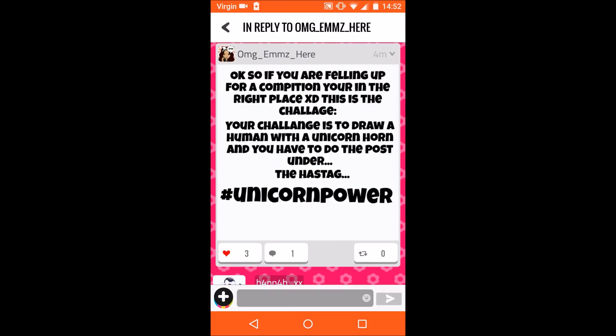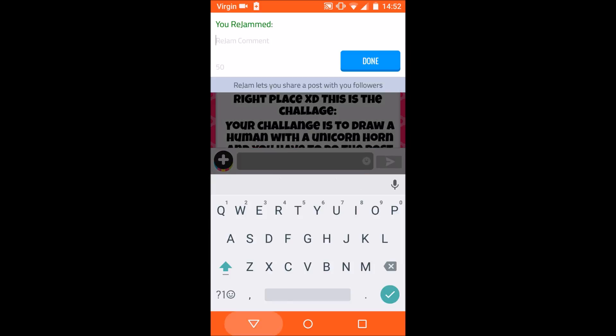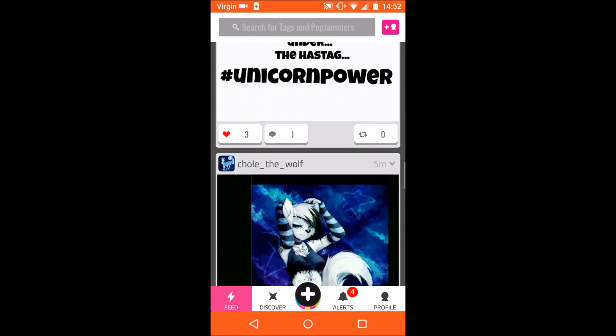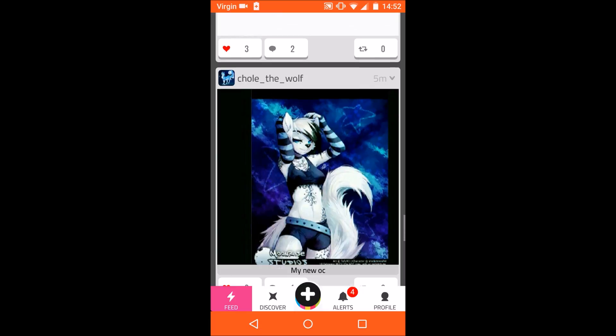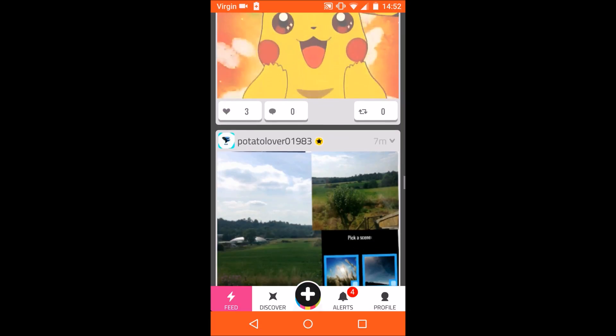You can rejam the post, which is basically like reposting it, and it will share it with your followers. You can also add a caption to your post, mention a Pop Jammer, or tag something relevant to it.